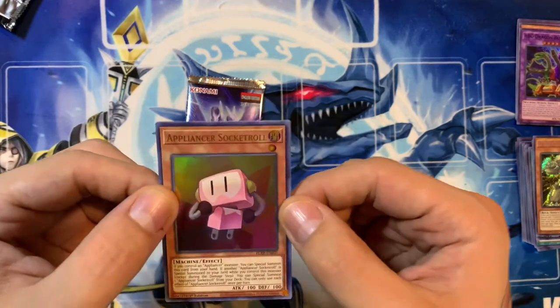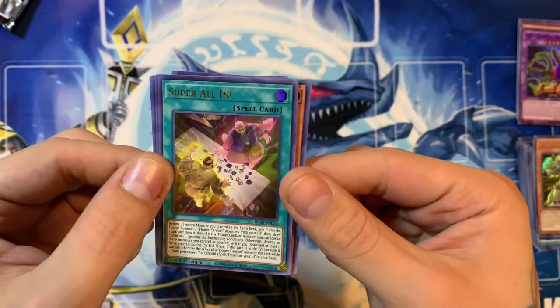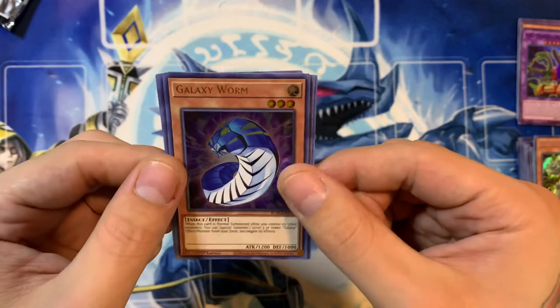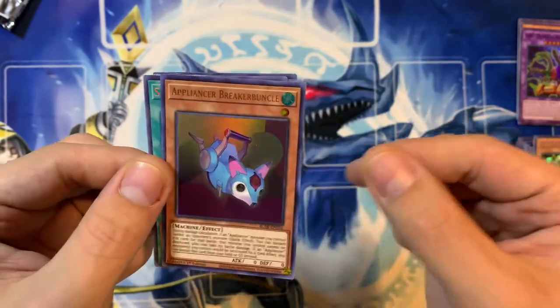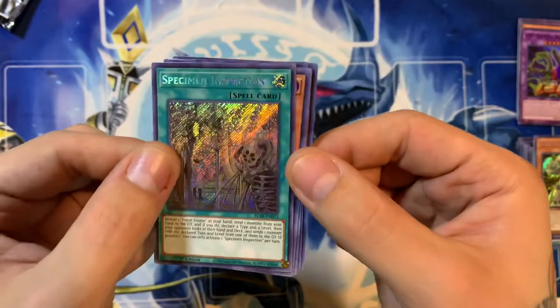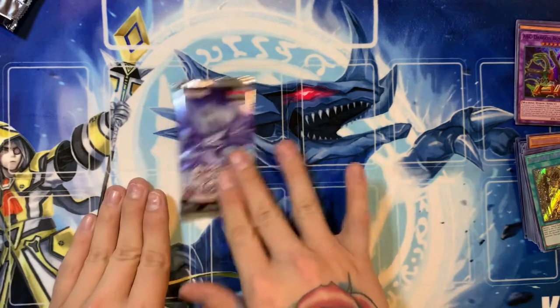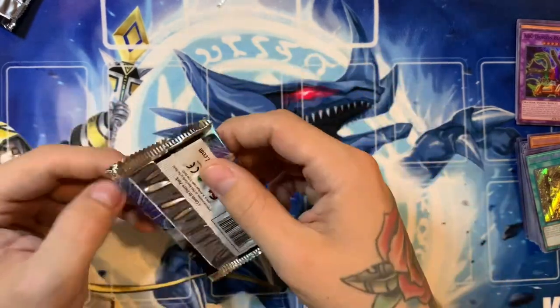We have Appliancer Socket Roll, Super All-In, Galaxy Worm, Appliancer Breaker Bunkle, and Specimen Inspection — another Fossil support card there. One pack left, guys. Let's see if we can make the magic happen and pull something good.